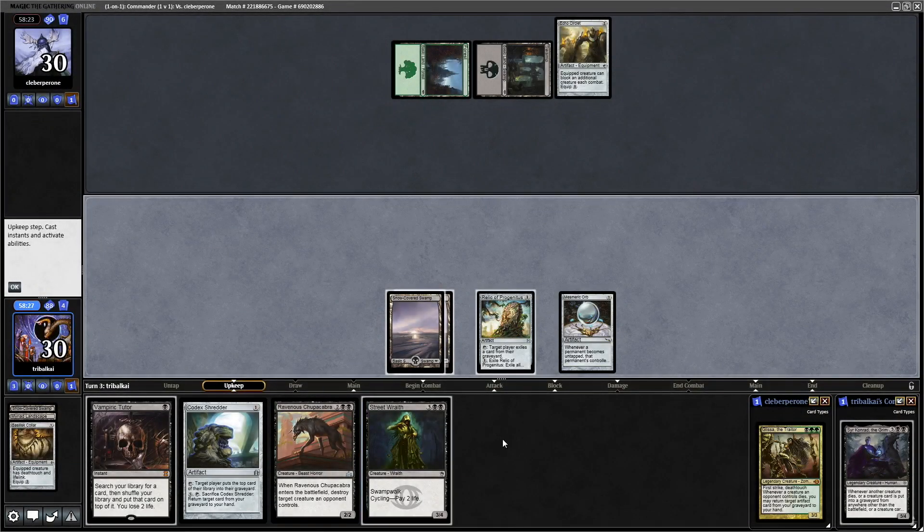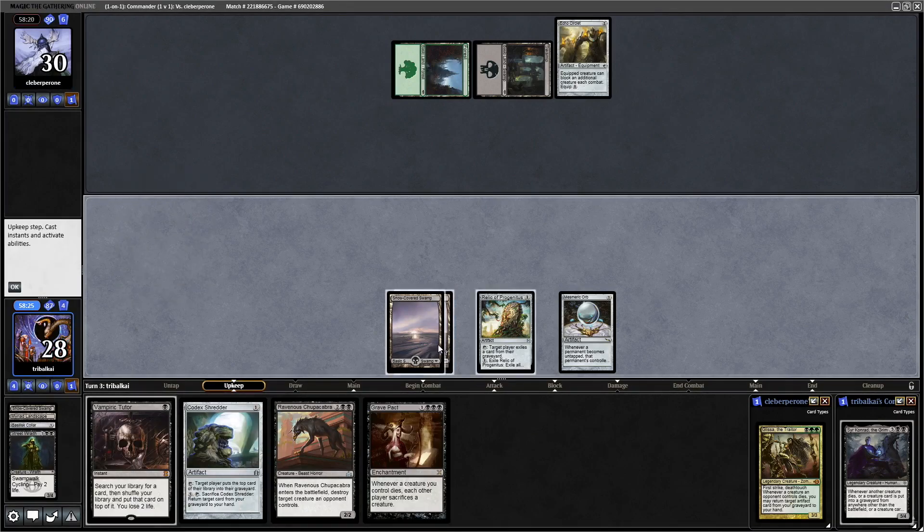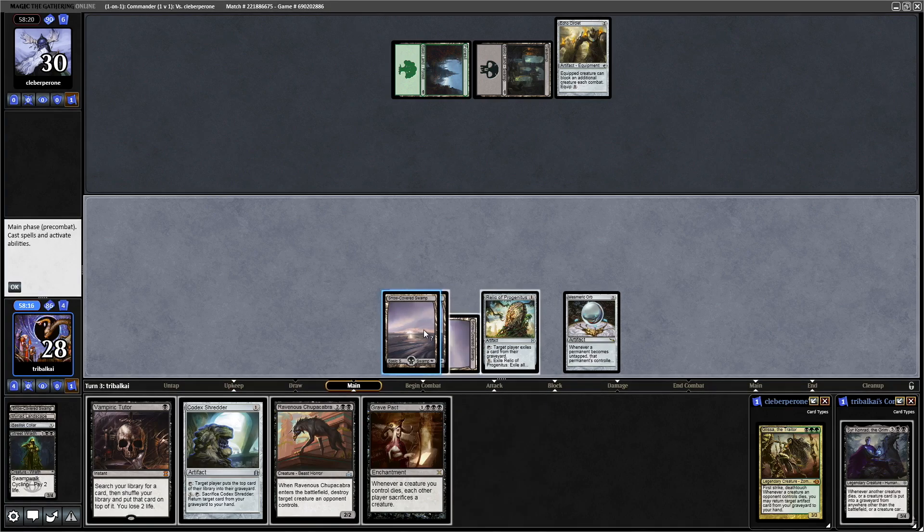Let's cycle the Street Wraith and see if we can get into our land first of all. We can't, so we'll give it another turn. We might have to use the Vamp Tutor for mana, but luckily we do not. Might as well play the Codex Shredder.